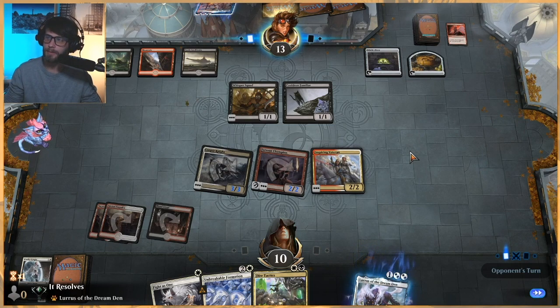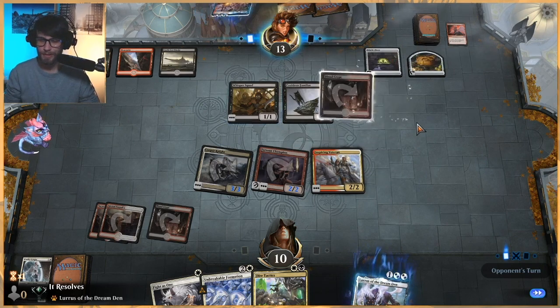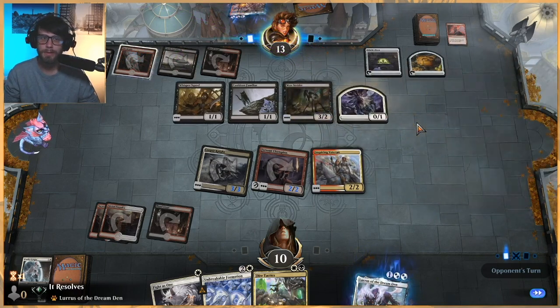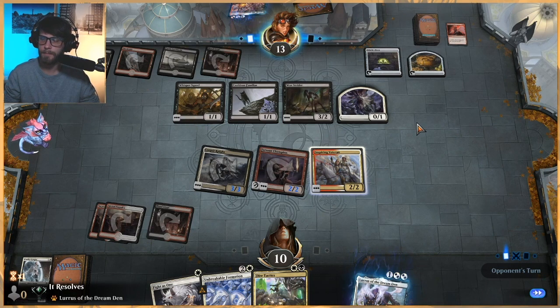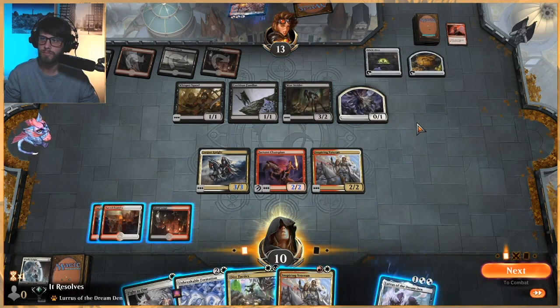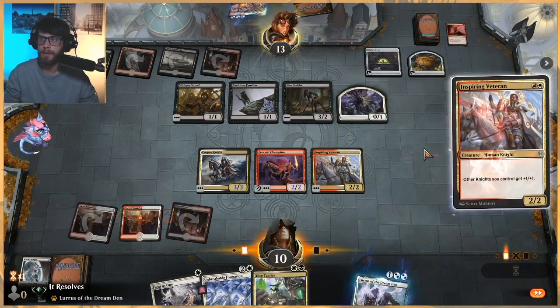I don't usually see them run Act of Treason so much as Claim the Firstborn, solely because this deck is looking to win pretty quickly. A lot of times it's just better to have Claim because it's cheaper. If you're in the early turns of the game, they're not gonna have anything too crazy anyway, but it is what it is. Well, that is a card — let's play that card out.